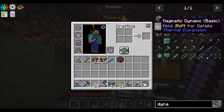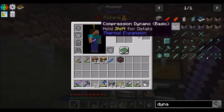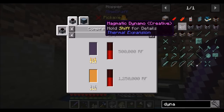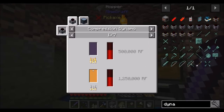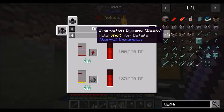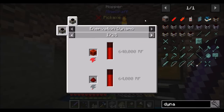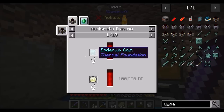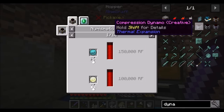I think the next thing we should work at is getting more power from Thermal Expansion — we're going to want a dynamo. There's a bunch of different types. Probably the next most obvious one is the magmatic dynamo; that just runs on lava-based power — you throw lava in there and it generates power. Then there's the compression dynamo, which has a bunch of recipes generating based on fluid fuel and coolant. There's also the reactant dynamo, the innervation dynamo which runs on redstone, and the pneumostatic dynamo which runs on coin things.